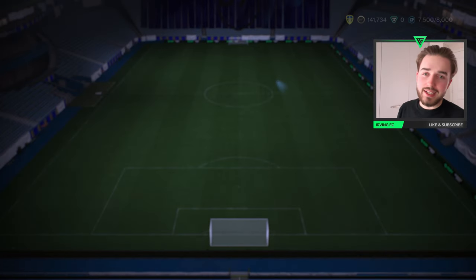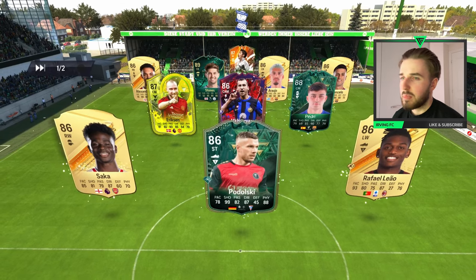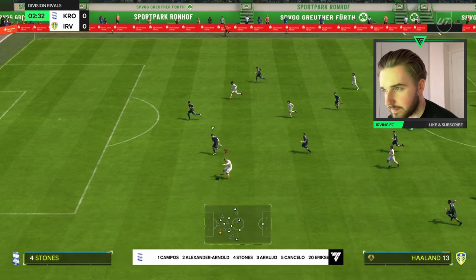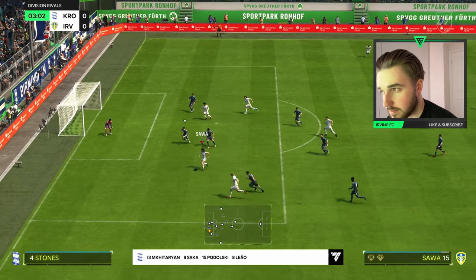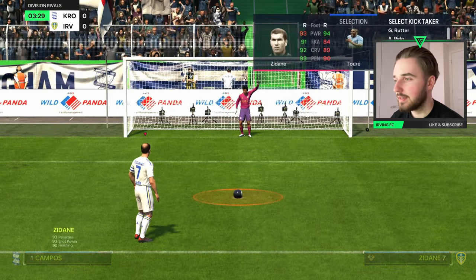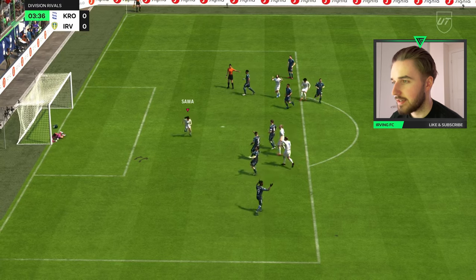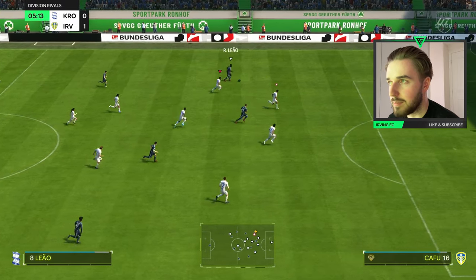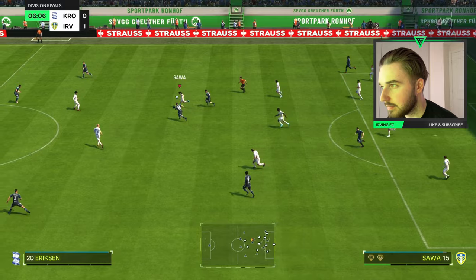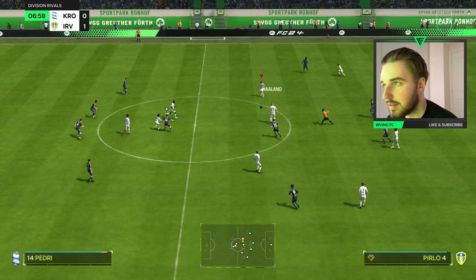First game — the opponent has some decent evolutions but a fairly average team overall. Let's see what we can do. We get a penalty early on and Soares steps up to take it — what a finish! I've heard a lot about Cafú but he's been alright without being particularly noteworthy. Haaland wins the ball really smartly.